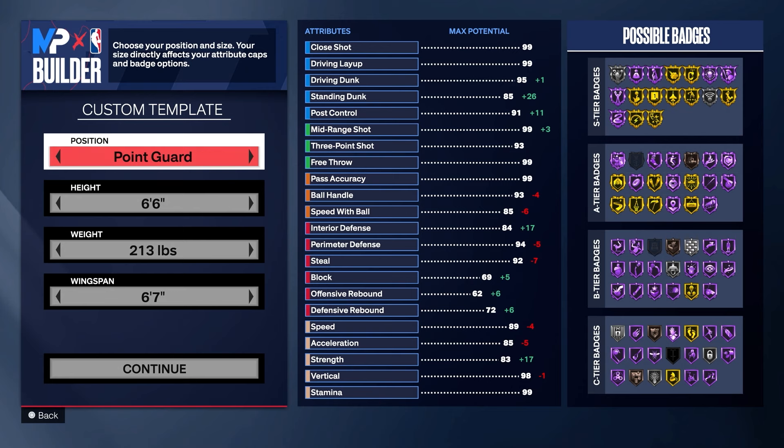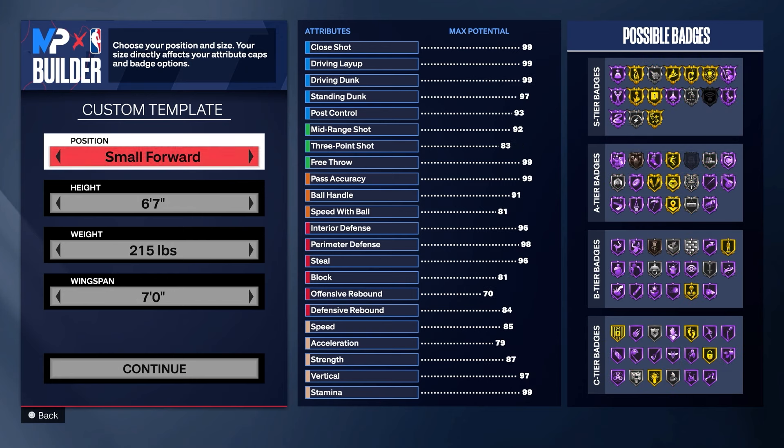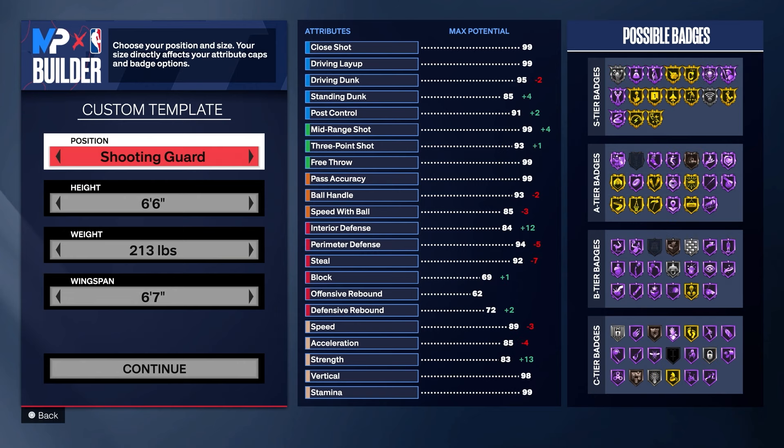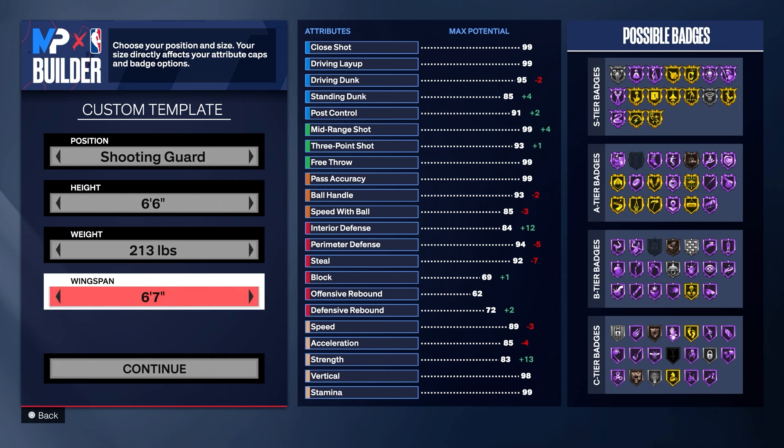Off rip I went point guard, but you can go shooting guard as well — those are the only two positions you can go. Do not go small forward because you would not get the pro dribble style. After you choose your position, go 6'6", 2/13, and 6'7" on the wingspan.